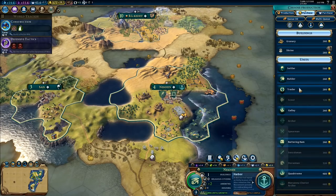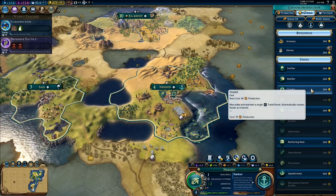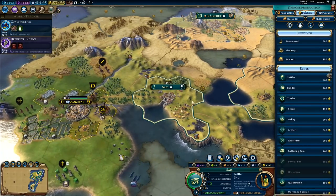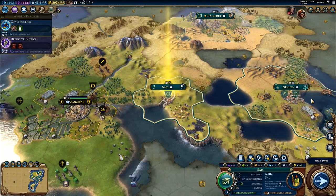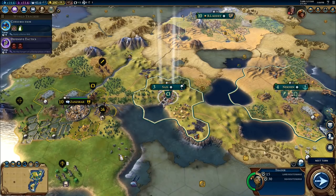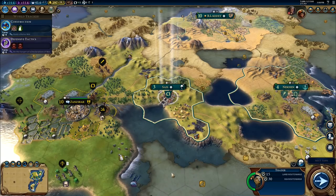I could actually just purchase a settler rather than waiting for one to build. Why don't I just purchase one of these? I've got Saïs over here — that's a commercial district there, commercial hub. Build a trader. Get a new trader — that trader right there. Land route range, sea route range, 30.